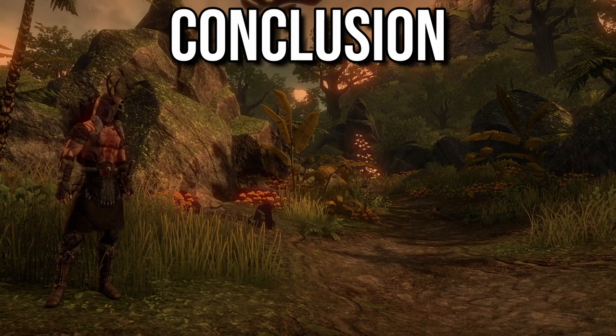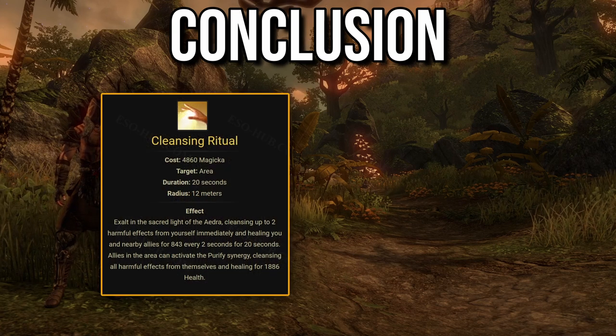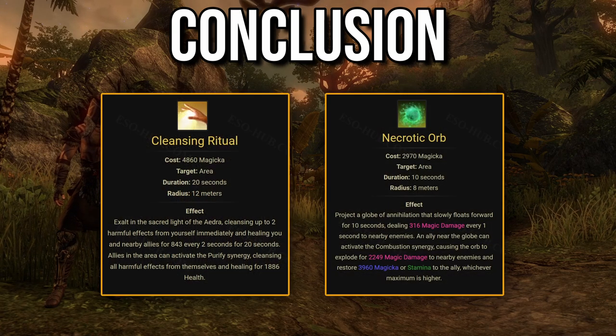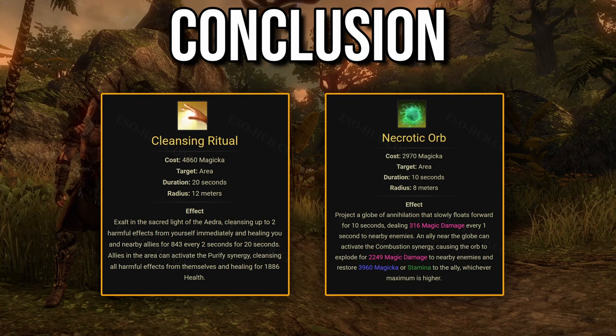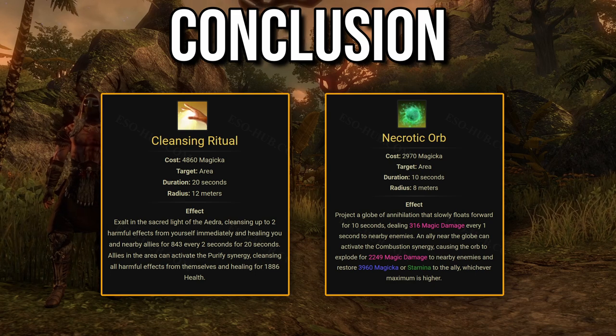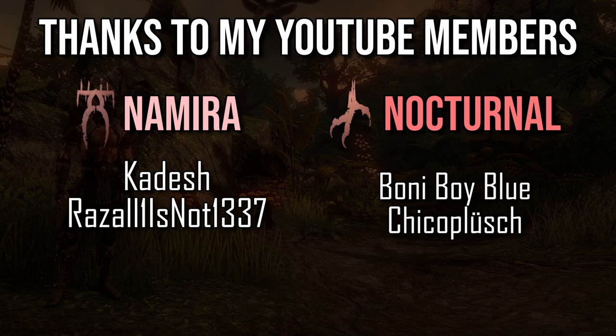If I were to sum it up, I'd say that in general Harmony would be better if you have a Templar in your group providing Purify and Combustion, but that should be obvious in every group. But that's just dumbing it down, since the choice between Infused and Harmony would depend on specific encounters. I encourage you to use the calculator spreadsheet yourself — I'll leave a link to it in the description. Thanks for watching and see you next time.